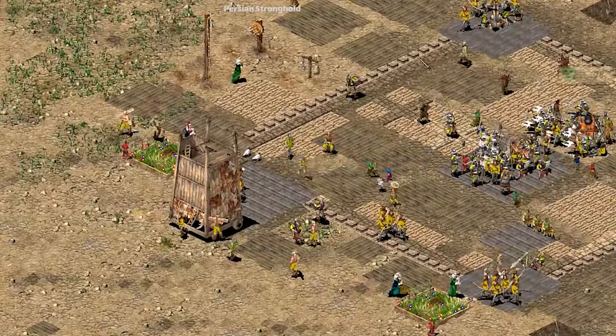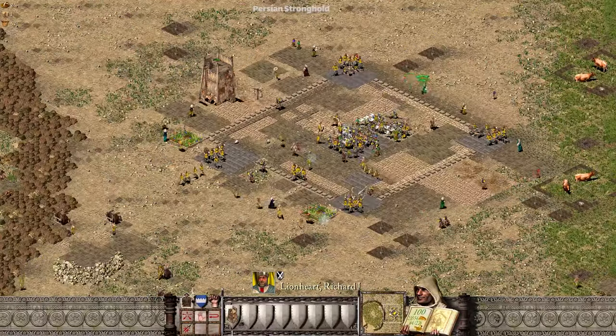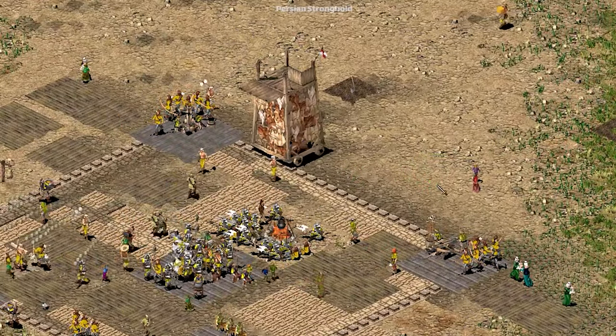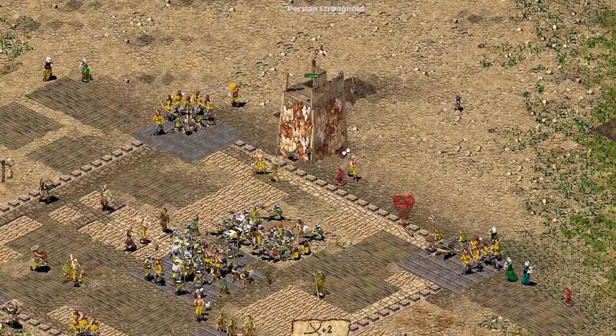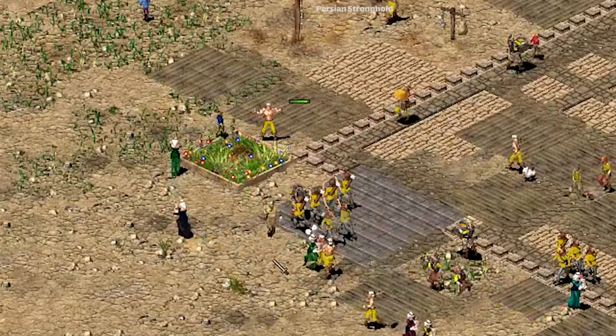Good. Step 6: now press button 1 to select the siege tower again. The mangonel is confused. Target the places closest to the towers. Look — invisible siege towers.